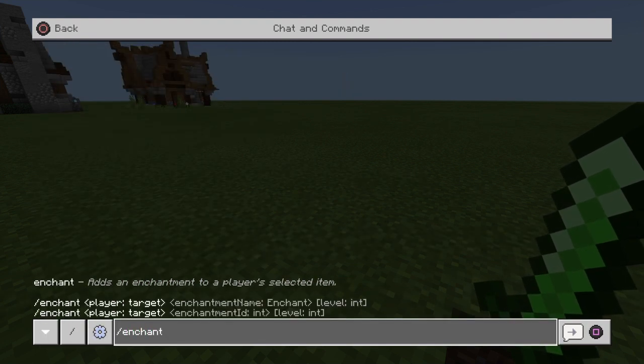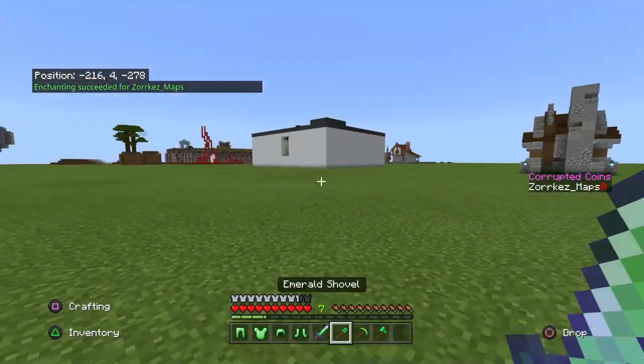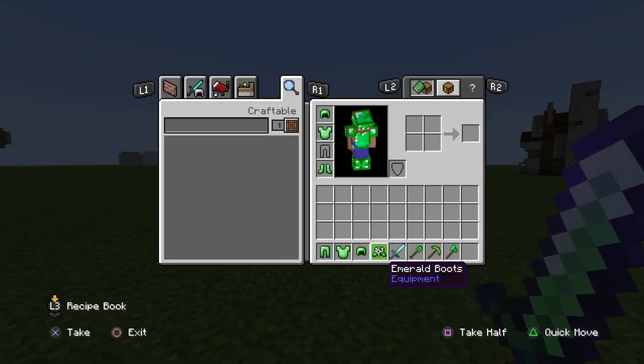If I show you guys real quick, I'm just going to really quickly enchant this — whatever, it's fine. Look at that, boom, enchanted emerald sword, sharpness one.